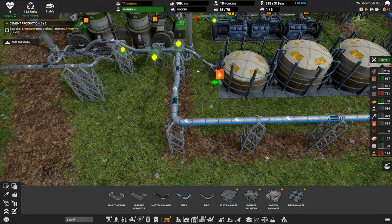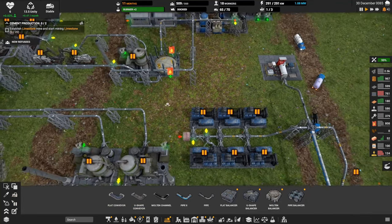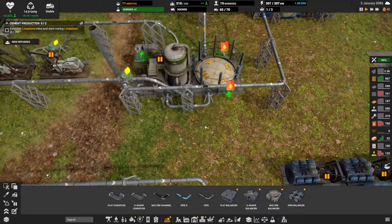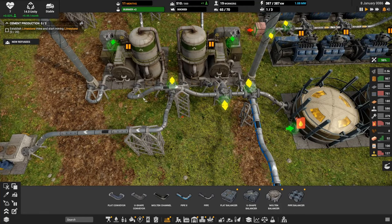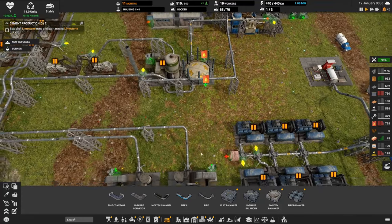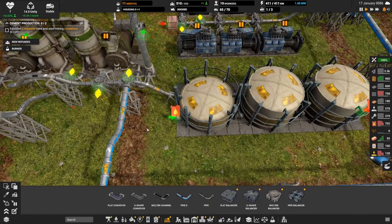I don't know if I can sneak a pipe under here. Now we get a little nub we can get rid of. I want to get oil into that tank — it's right next to the distiller. We have some pipe spaghetti I can't navigate around. I can either connect anywhere on this little pipe or into the tank directly. We might be able to hop over this way and find our way in — might not look pretty.